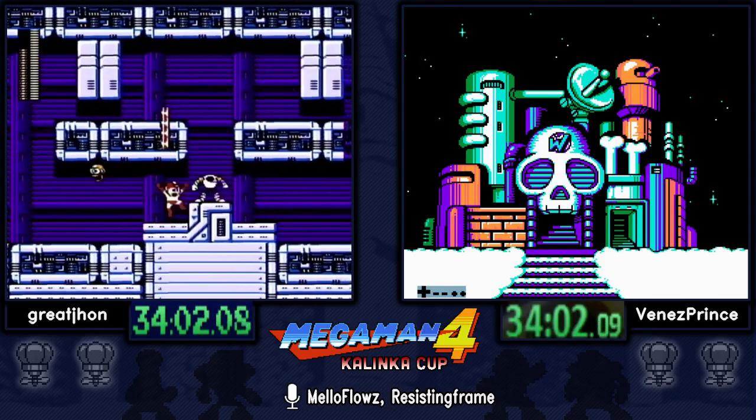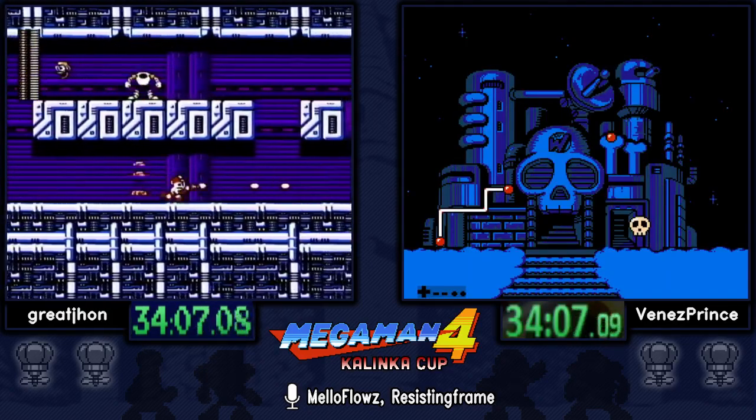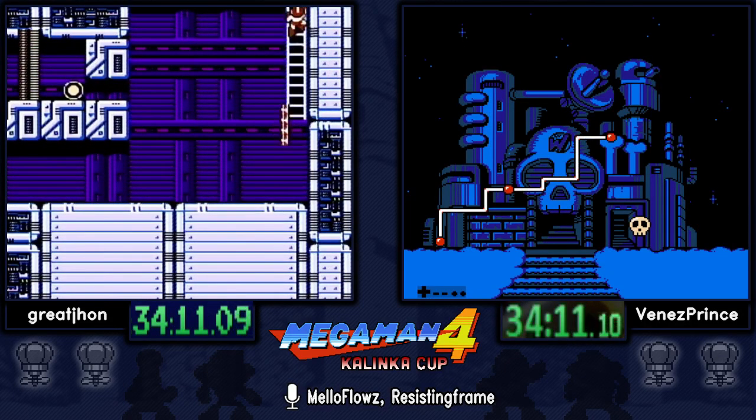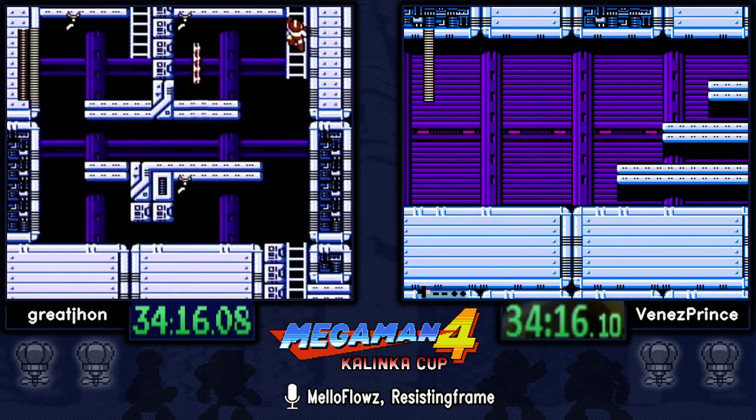Venez having a bit of a problem with a fourth cycle, but not too bad — he just needed him to open for one final shot. Over in Wily 2, Rush Jet is used because they're pretty much out of balloon by now, and they need to be able to shoot things.